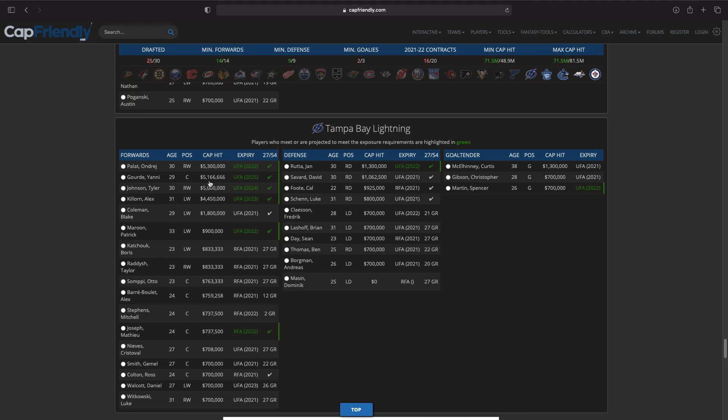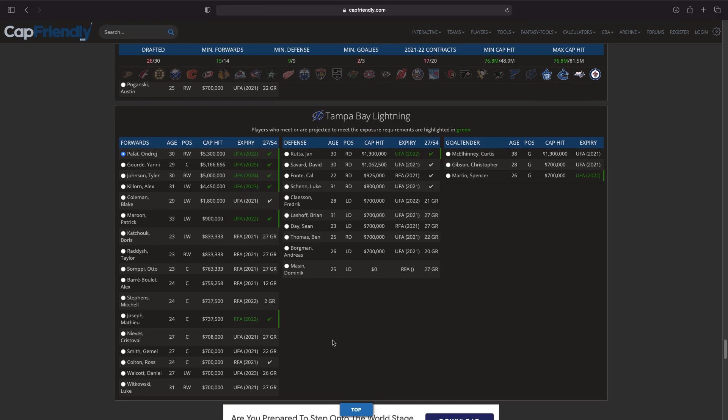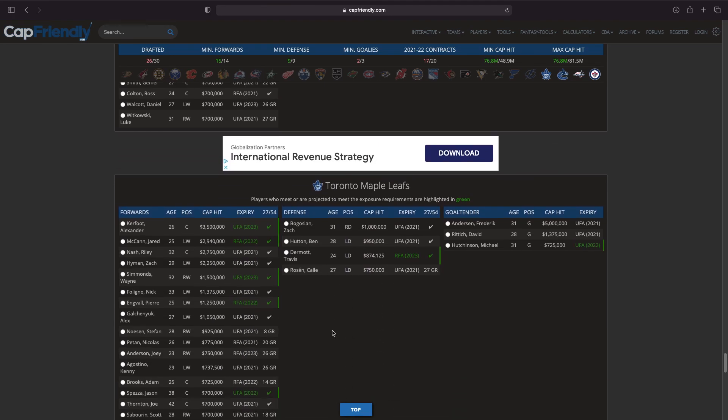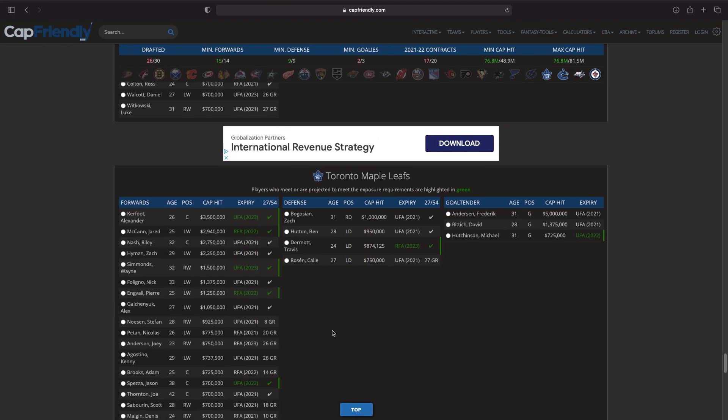Who do we take from Tampa? I'm really thinking it's Yanni Gourde, Ondrej Palat, or Tyler Johnson. Ondrej Palat just came off a fantastic season so I'm going to go with Palat — he is the more expensive of the three that I mentioned, which really doesn't help us out.